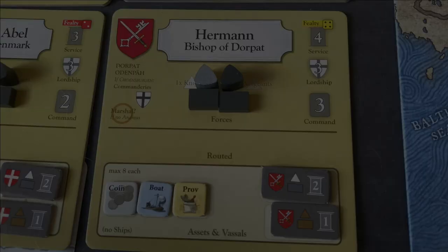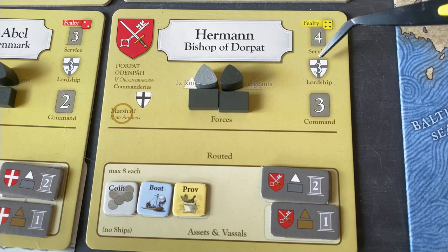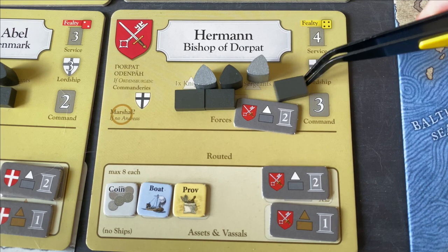For Herman's third and final mustering action, we have him levy some of his own vassals — taking a knight, which is a strong unit, and adding a men-at-arms as well. Herman has the crossbows, so the men-at-arms can fire those deadly crossbows. This brings him up to a relatively strong military force.